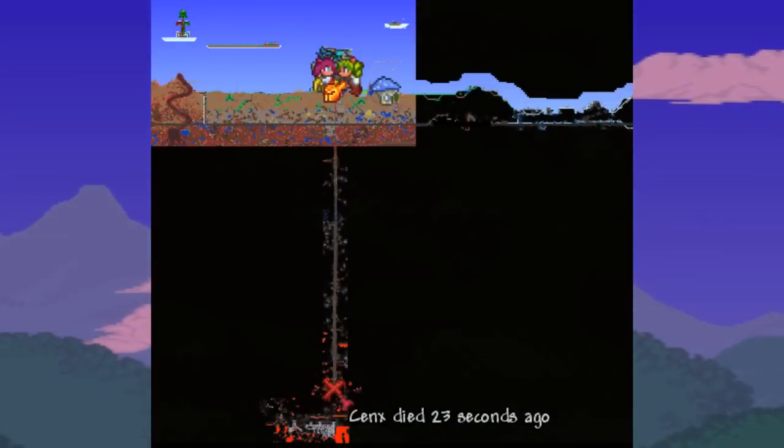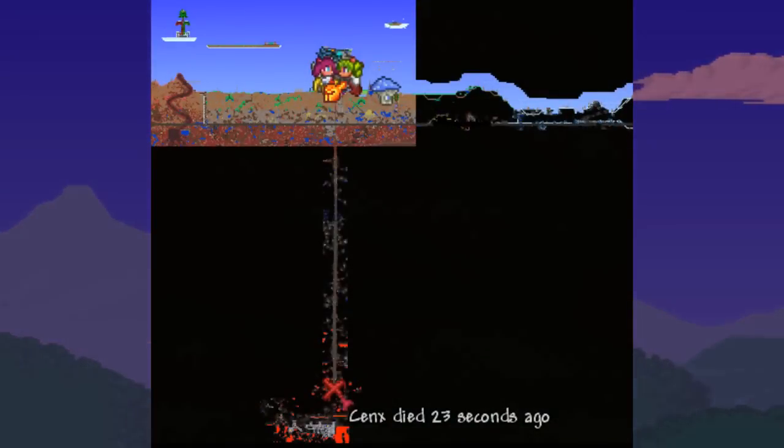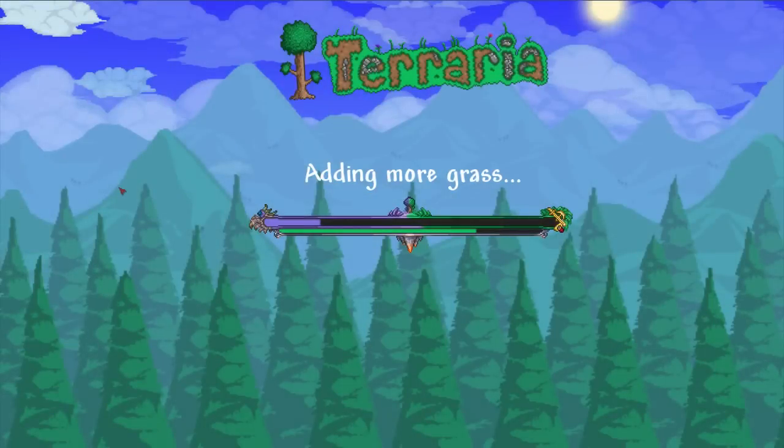Another small addition is that the map now displays the last place you died, and you can also read signs from a distance when you hover your cursor over them. There's also going to be a new loading bar in the 1.3 update, which is a small update that makes the game appear more professional.